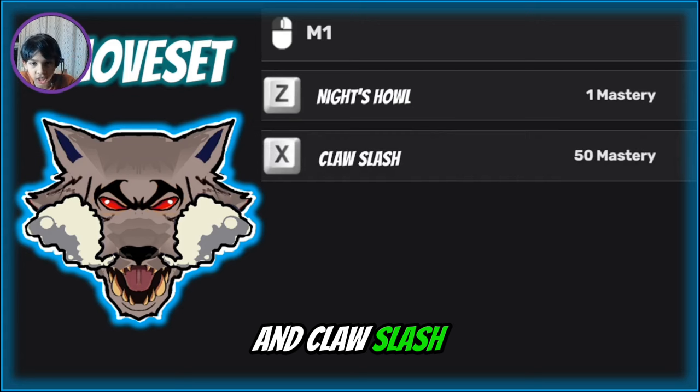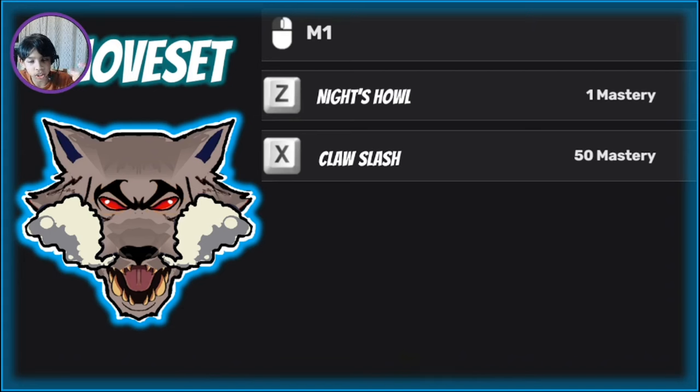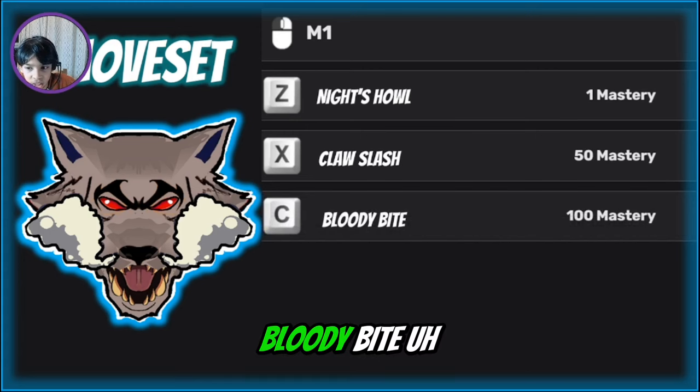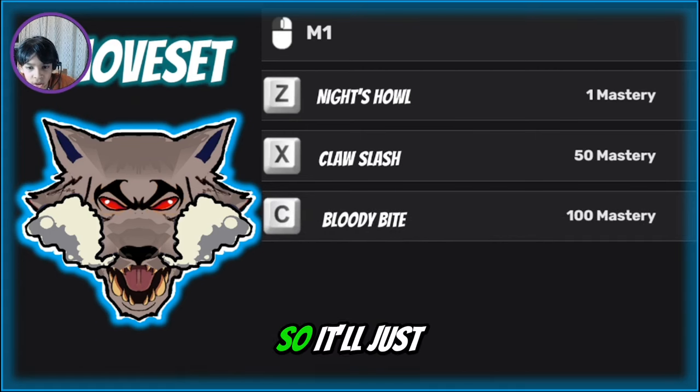Claw Slash is one of the good ones — slash slash, but it's actually bigger. It's kind of like Sanguine Art except it's a slash, so it'll reach out the arm and then slash. And Bloody Bite at 100 mastery is pretty good — it'll just bite your enemy and apply fly piercing.